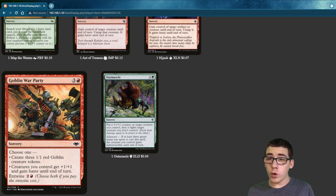We have Goblin War Party. You create three 1-1 Goblins. And you can do the Entwine to also have creatures you control gain Haste and get +1/+1.